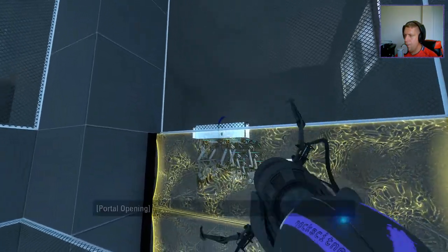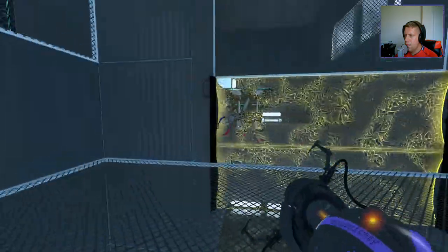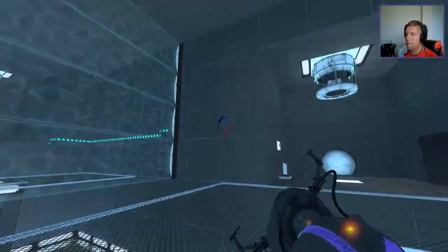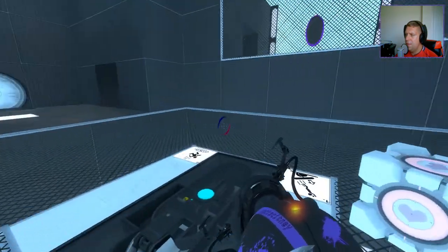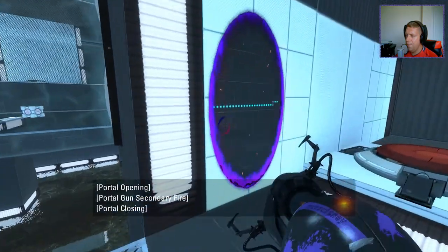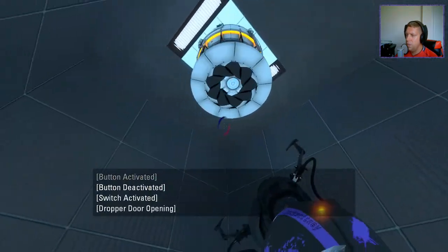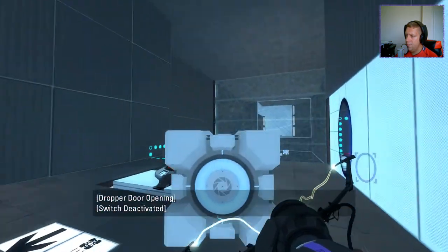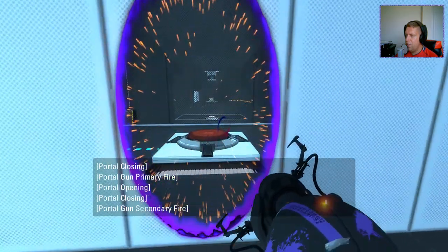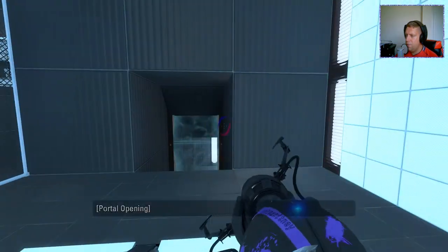So we can obviously walk through there, and we go to the cup. Can't do anything about that at the moment. Let's head on over here. Okay, this is another cube — which I guess, like the good ones, we're gonna wanna do some sort of cube swap.